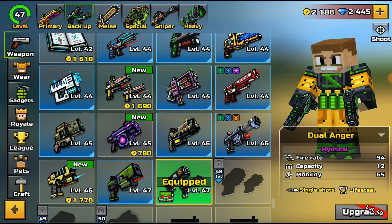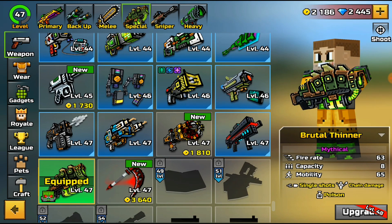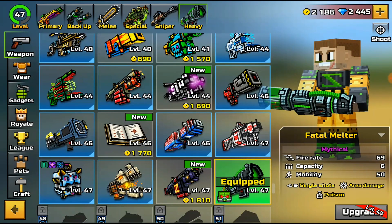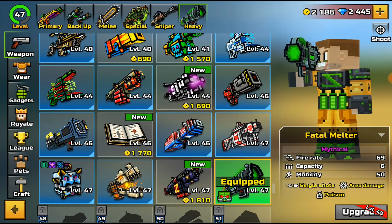First off we have the Dual Anger — it has a firing rate of 94, capacity of 12, mobility of 65, single shots and life steal. Next we have the Brutal Thinner with a firing rate of 63, capacity of 8, mobility of 65, single shots, chain damage and poison effect. Lastly we have the Fatal Melter with a firing rate of 69, capacity of 6, mobility of 50, single shots, area damage and poison effect.